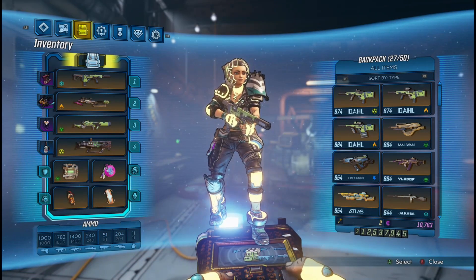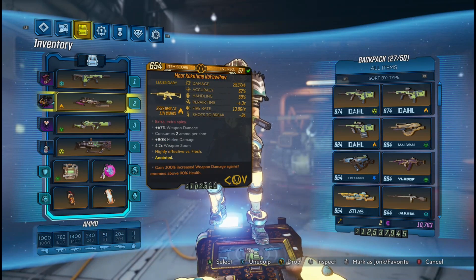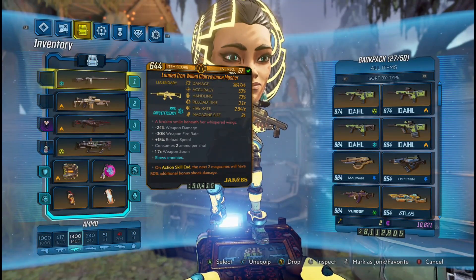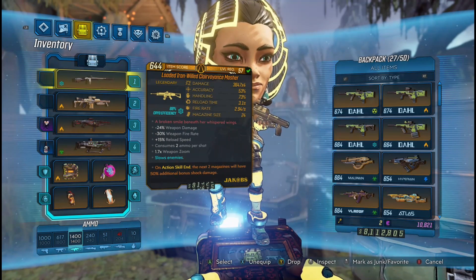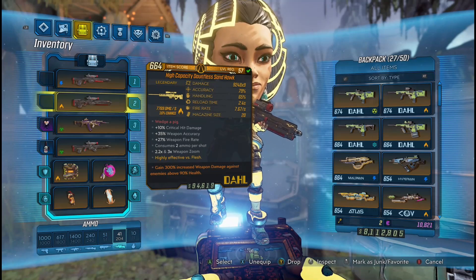Now on to weapons and gear. For single target, I've been using the Kaosin — this is shredding enemies. I've also been getting into the No Pew Pew. And for mobbing, I like the Redistributor, the Reflux, and the Recursion — mostly the Recursion. I've been using that on the raid and it's been shredding. Also some alternative choices are the Clairvoyance, Alchemist, and the Krakatoa. Now these don't have a fast rate of fire, but the micro grenade base damage that drops puts out crit chains in the hundreds of millions. Now for bossing, the Sandhawk by far is superior, but the Monarch is also good as well.